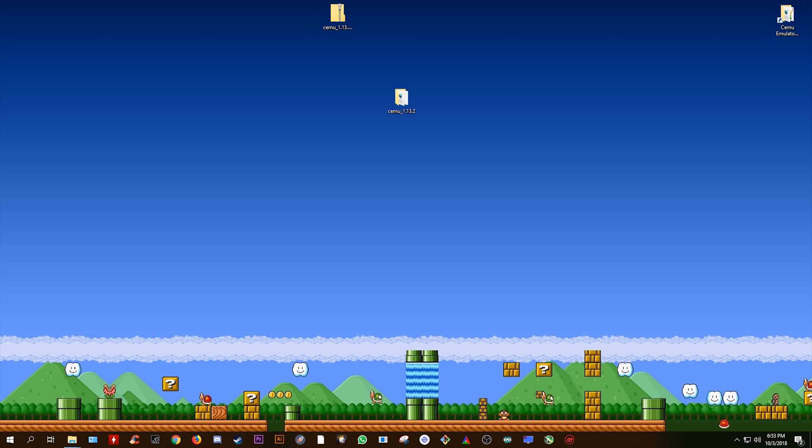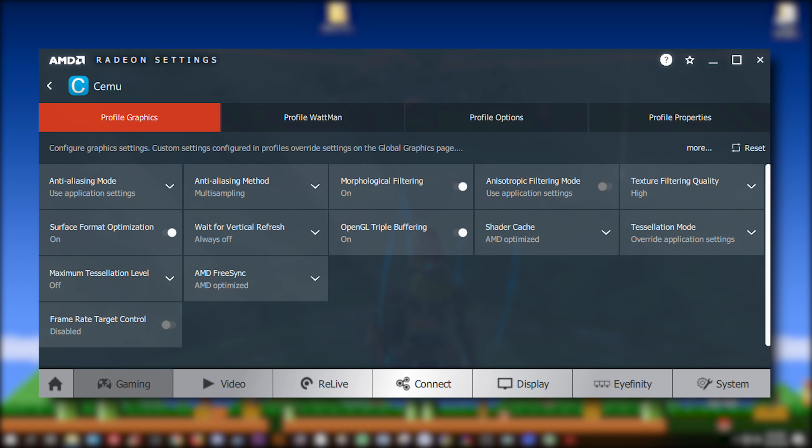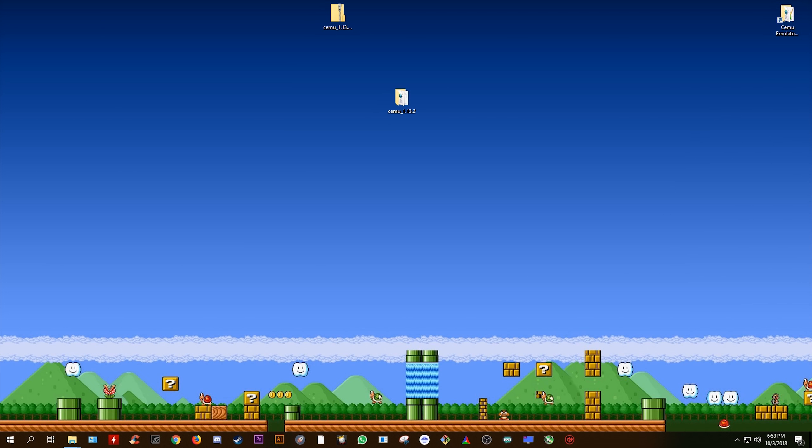Let's now move across to the red team and take a look at some optimized settings for AMD GPU users. All you want to do is copy exactly what you see on screen, and once you have changed everything, save your settings, and you should now be set up for the best possible performance with AMD GPUs on Cemu Emulator.